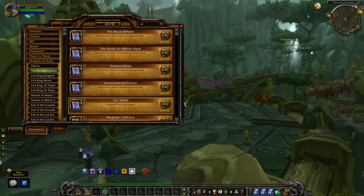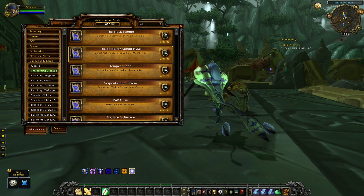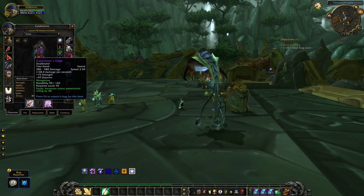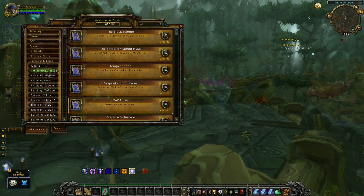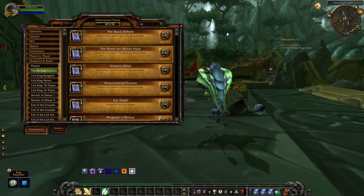Some of you are also wondering how you can prepare different achievements — for example, if you can loot an item from a final boss in a raid and get the achievement instantly whenever you log into the character. In Burning Crusade, I for example acquired this weapon from the final boss in Mount Hyjal. And the moment I log in into Pre-Patch or in Wrath of the Lich King, I will also get the achievement from Mount Hyjal.